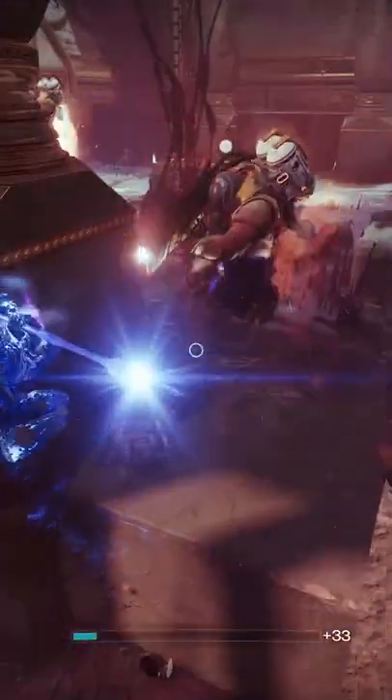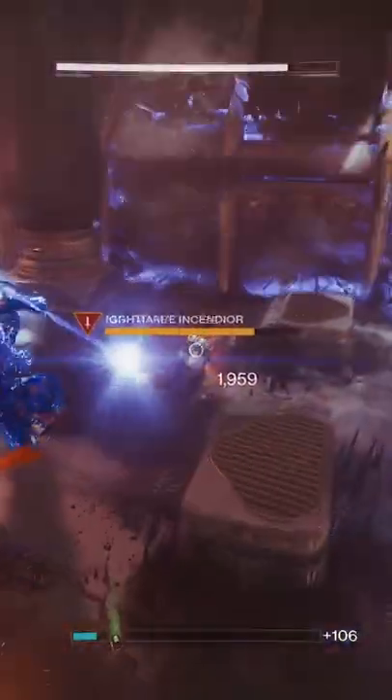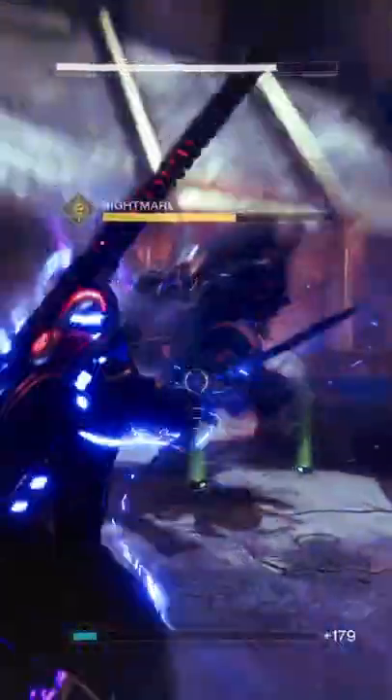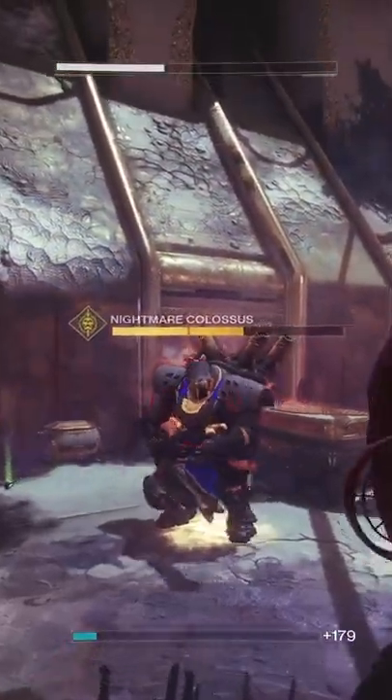If you loot the chest, it'll give you upwards of 50 vestiges of dread. On top of that, vestiges of dread also drop just from killing enemies, and each enemy you kill will drop upwards of four or five vestiges of dread, which can be increased further by wearing the right armor.